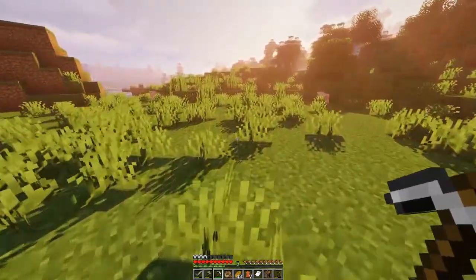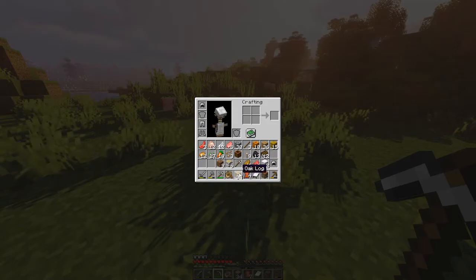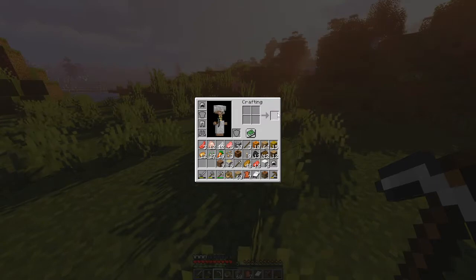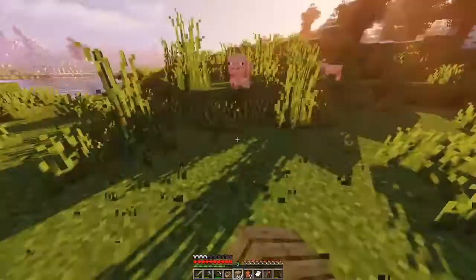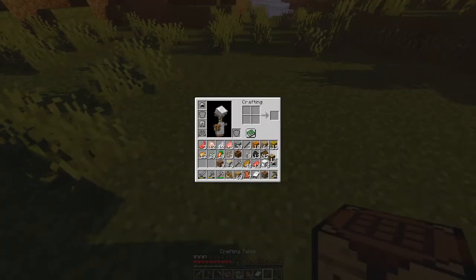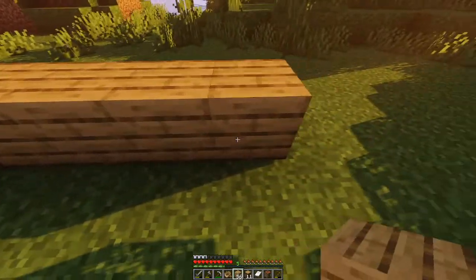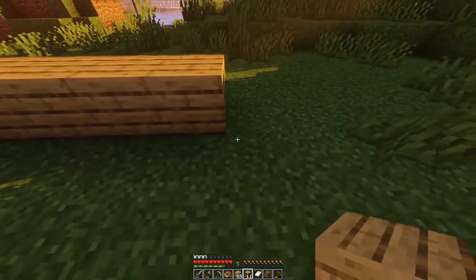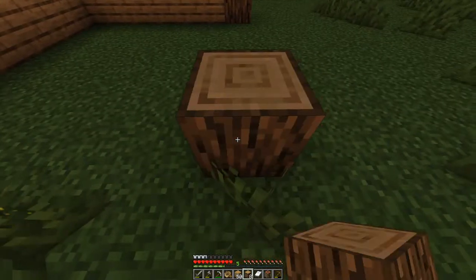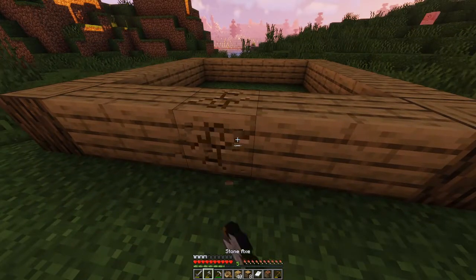I curse like a sailor — there's no way around that. Now that I've got coal, I'll keep about 12 logs and turn the rest into planks. I don't have any iron yet or I'd use a bucket. For now — boom — it's just gonna be a cube. I'll change it into something better eventually. But dang it, it's gonna be the prettiest cube.